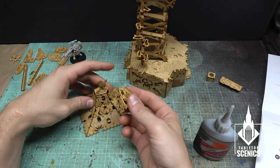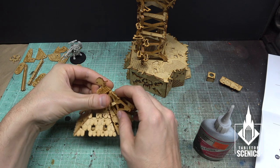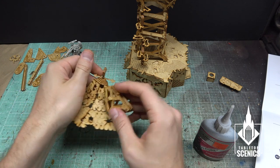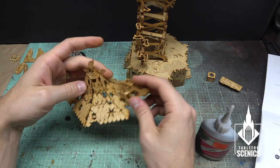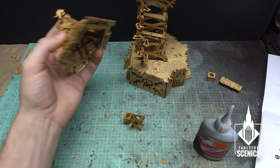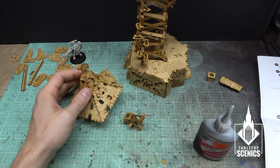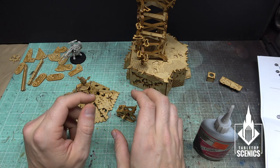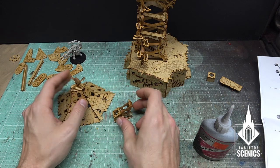Now somehow this attaches onto this guy. I think it's on the lower side somewhere. It might be time to attach this roof on. Let's just go for that. I'm going to cut out all the chain bits and the little cage so we can assemble that fully and attach it all at the same time. Let's build the cage — I cut everything out that we're going to need for the next couple of stages.